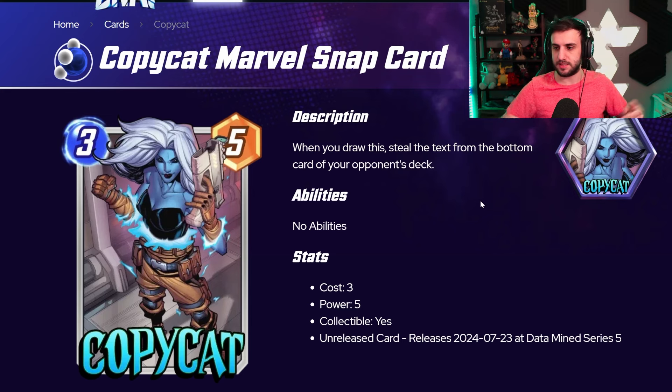Because it's a three-cost five-power card, it doesn't really have to do a whole lot to be good. If it steals an Angela ability it's great, if it steals an on-reveal ability it's great. If it steals something with a bad ability — which is actually something Iron Lad can't even do — you don't have to play it. Let's say it copies an Ebony Maw from your opponent; it actually steals the ability of Ebony Maw from your opponent, and you can just choose not to play it. Not the end of the world.